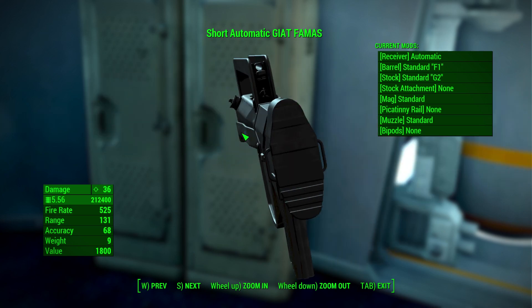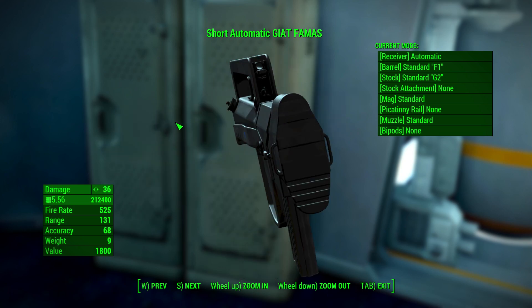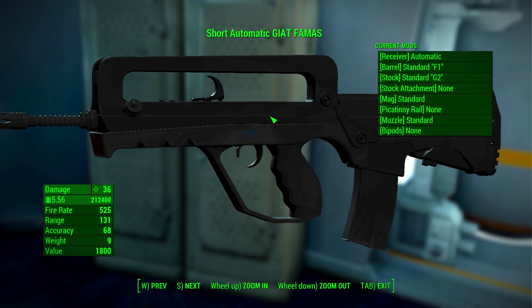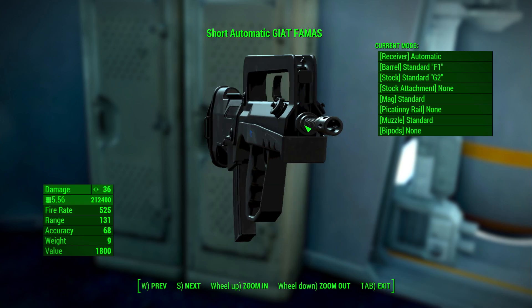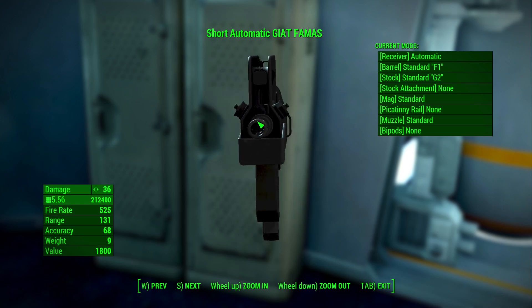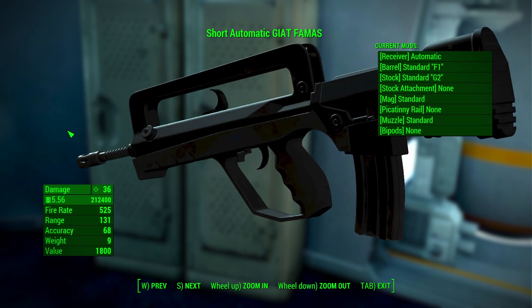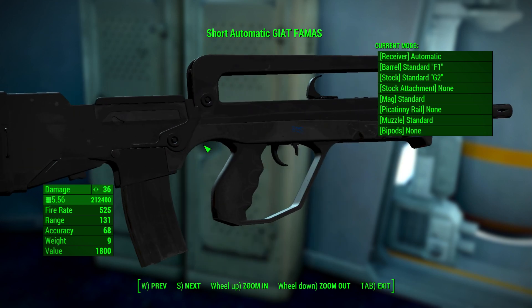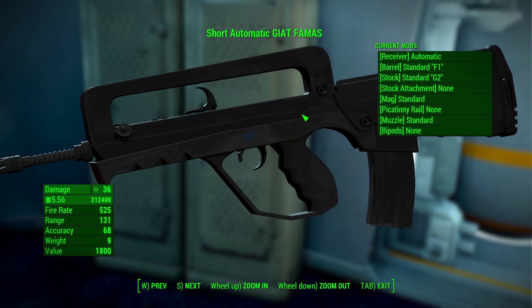This is Corobus Gaming and I'm showcasing another mod for Fallout 4. This time around I'm showcasing the Kiat FAMAS, an iconic weapon in pretty much all shooting games. Maybe in Call of Duty it shines out more, because this gun is in literally all Call of Duty games, even futuristic ones. A link will be in the video description if you are interested in downloading this file from Nexus Mods.